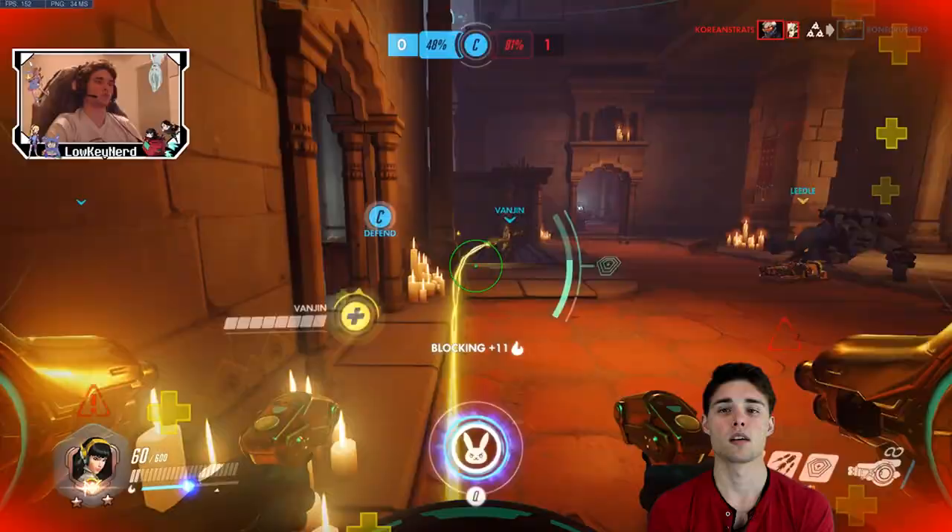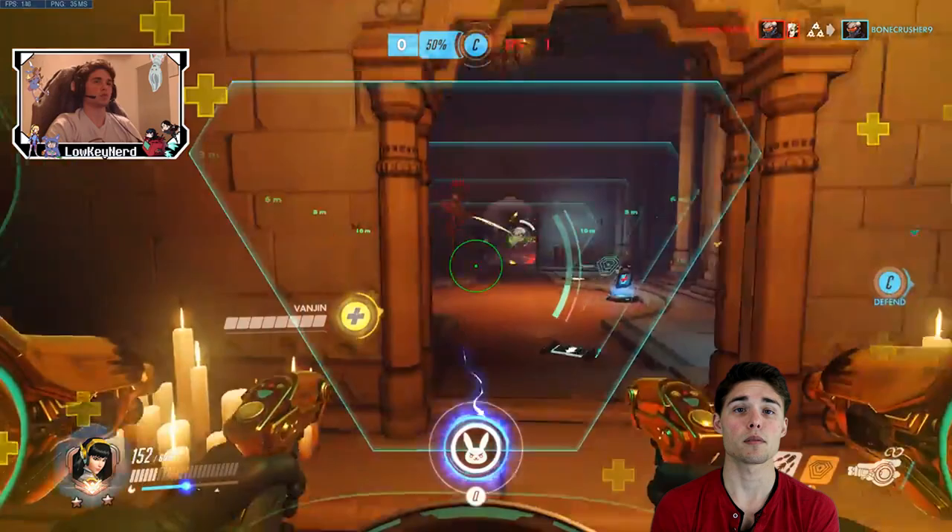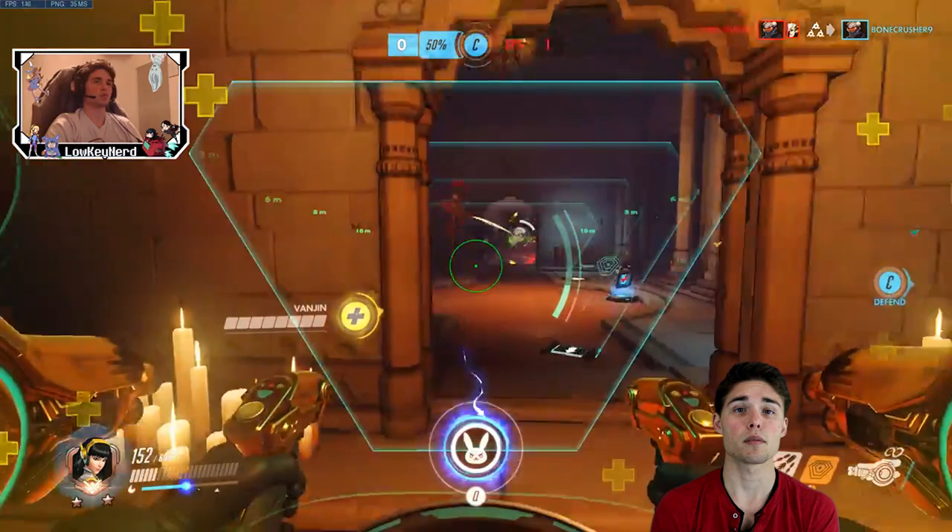Lastly, number seven: matrixing while firing rockets is also a great way to kill ulting heroes while denying them their ultimate. Pharah, McCree, and Reaper are good candidates to use this matrix-rocket combo on, since their movement is limited.